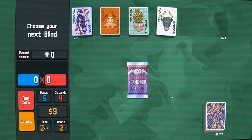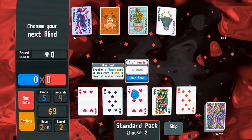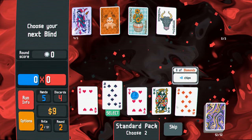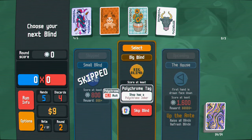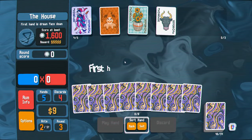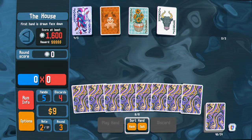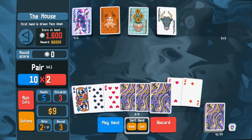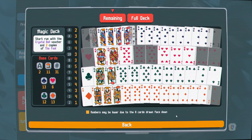Three mega — yeah, let's go for it, get something good. Let's go for the eights. Oh yeah, we could skip that one too — polychrome joker, I'll definitely take that. First hand is drawn face down. So if we go for eights, maybe we want to go from that side — I'm not sure.